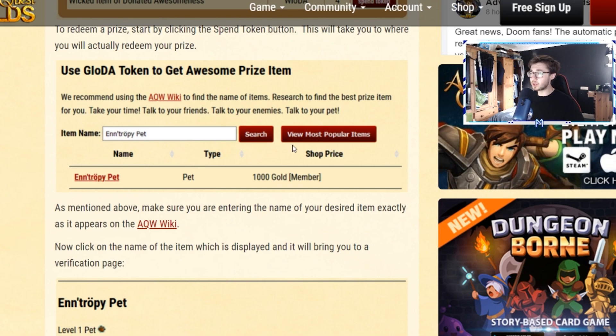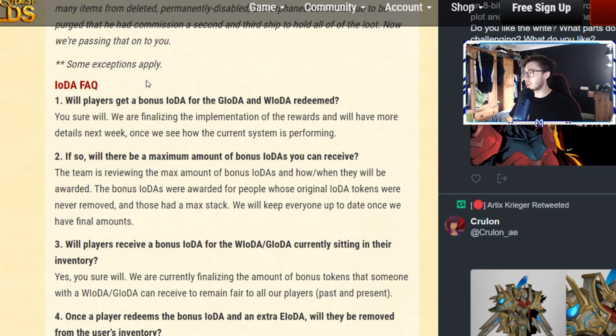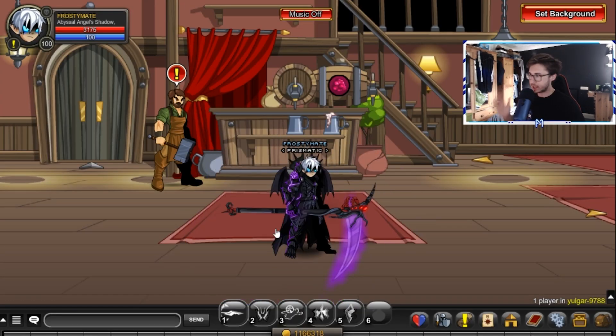You can search for your item and redeem it, and you can also see the most popular items, which is really cool. In the FAQs it says: will players get a bonus item of donated awesomeness for the golden or wicked item? And they say you sure will. So if you've recently spent some treasure potions and managed to get a wicked item, that means you'll be able to get another wicked item. If that's the case, I'm going to have three items I'll be able to choose and redeem — absolutely crazy.